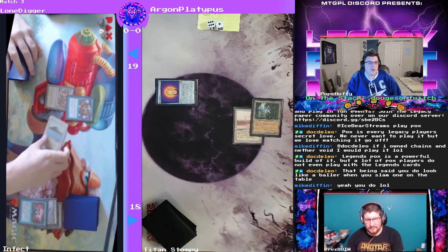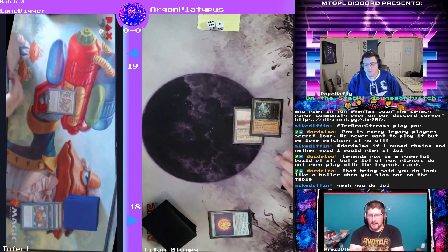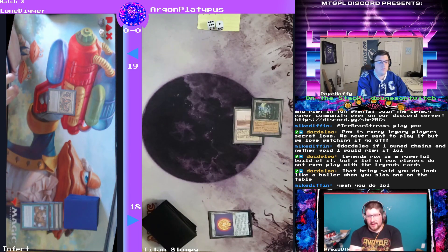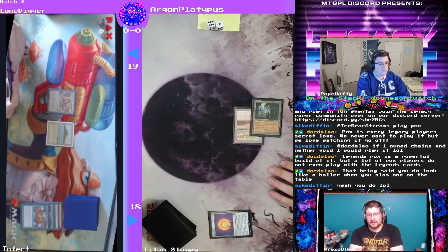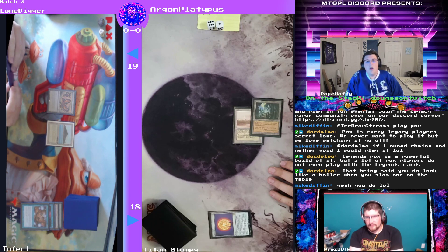Nothing better than a turn two Trinosphere. That is going to see a Daze here though. You absolutely have to do everything you can — even if it costs every card in your hand — because that Trinosphere is going to kill the Inkmoth. All Argon needs is one answer to that Inkmoth Nexus and then you basically can't do anything.